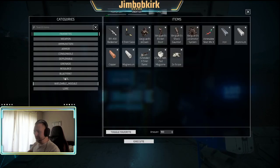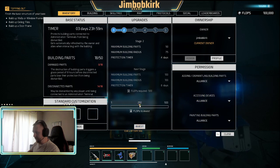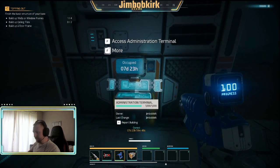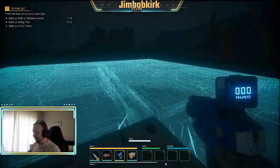Let's get some flops as well - I'll show you how to get flops more later on, but I'm just going to give myself 100,000 so I don't have to worry about that for a while. Then I'm going to upgrade this all the way. At stage 1 you can only do like 25 parts. At stage 2 you invest 500 flops and you can build up to 100 parts. It also increases the radius you can build and the protection time, which is important. 500 flops is not hard to get - it's giving me 8 days there. It's probably the most important thing to keep flops in your base.